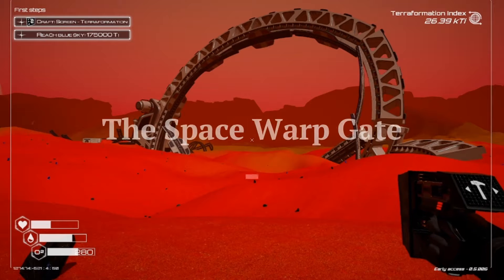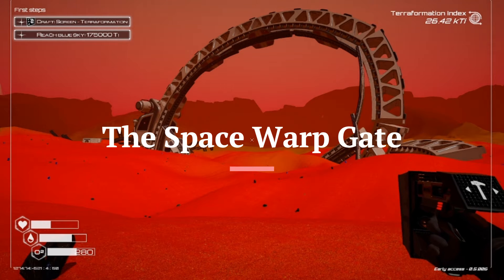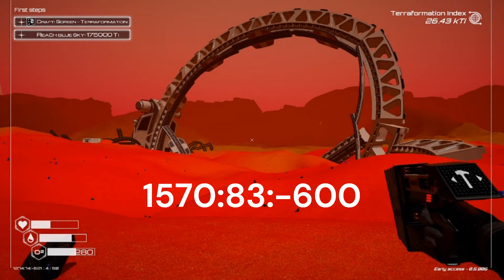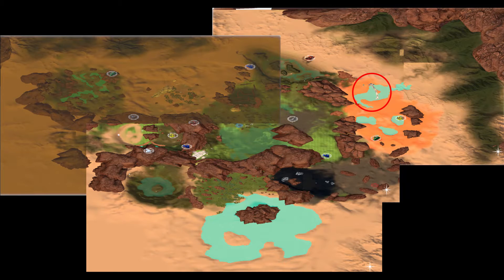Hey, it's Shadow. In this video, we are venturing into the Space Warp Gate in Planet Crafter. Its coordinates are 1570, 83, negative 600. In game, it's in the top right of the map.